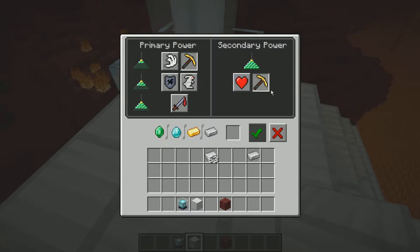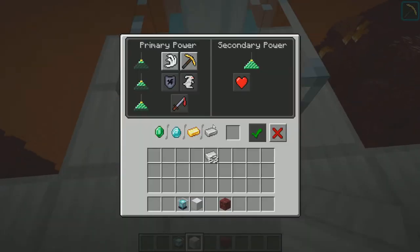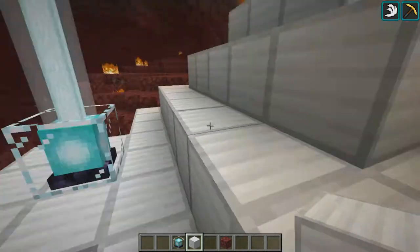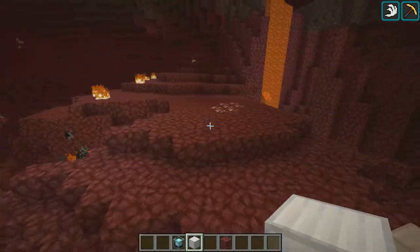So you choose Haste II or regeneration — you'll get two effects but lower haste, which is a trade-off. Press confirm after you put in your payment. We'll choose speed here and get regular speed. As you can see, the beacon powers actually do work in the Nether.